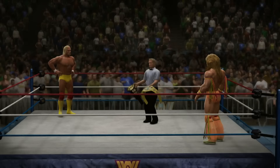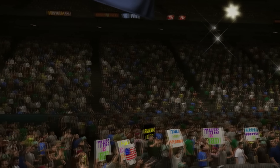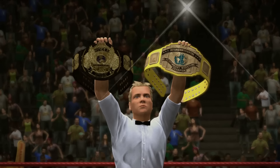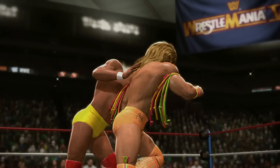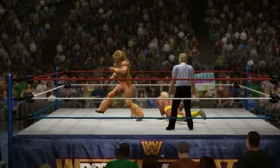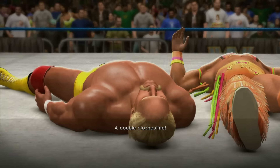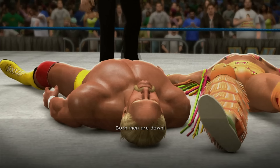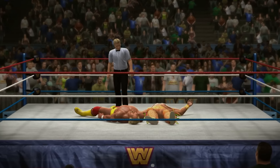Number 4: WrestleMania 6 — Hulk Hogan vs. The Ultimate Warrior. The Ultimate Challenge saw Hogan and Warrior collide in a champion vs. champion match, a rare all-face matchup and another case of a new babyface world champion emerging. This has been included in 2K14, Legends of WrestleMania, and 2K15's Path of the Warrior DLC — so could it make a fourth appearance?